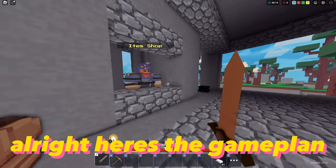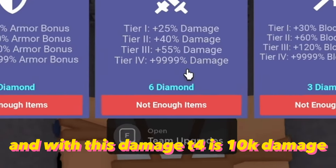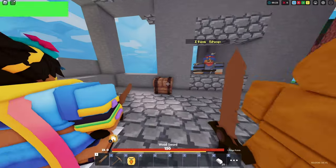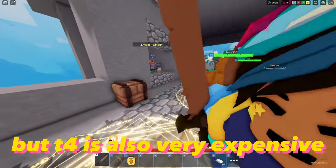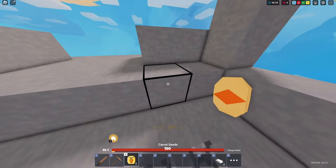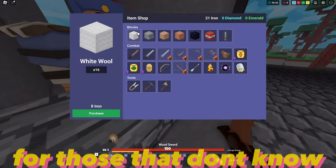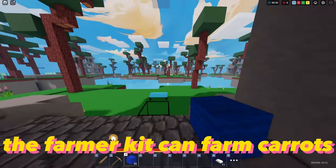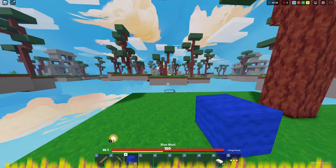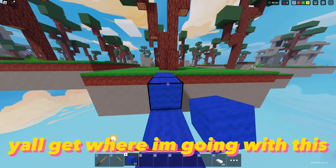All right, here's the game plan. We're playing the hyper gen game mode, and with this damage, T4 is 10,000 damage. But T4 is also very expensive — like 500 diamonds expensive. So we're gonna start grinding carrots. For those that don't know, the farmer kit can farm carrots, which in turn gives diamonds. More carrots equals more diamonds.